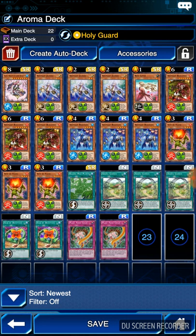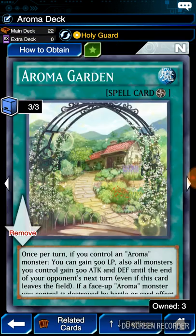This card right here is what drew my attention. Aroma Garden. Once per turn, if you control an Aroma monster, you gain 500 life points. Also, all monsters you control gain 500 attack and defense until the end of your opponent's next turn. Even if this card leaves the field. That is very interesting.